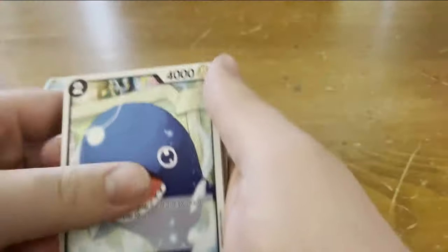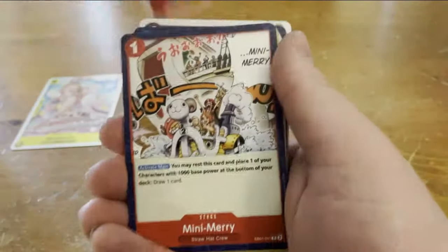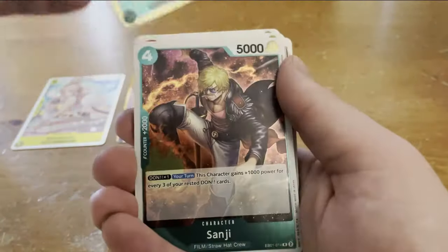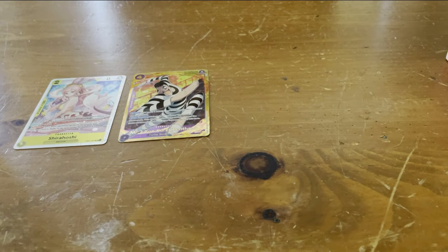If we get two Bond Clays and two alternate arts from this set, it's pretty safe to say that you're guaranteed to get a Secret Rare and an alternate art. But if we don't, then we'll know we were proven wrong. There's Sanji — that's really good. I'm not gonna go back and check; I'm sure we'll pull another one.